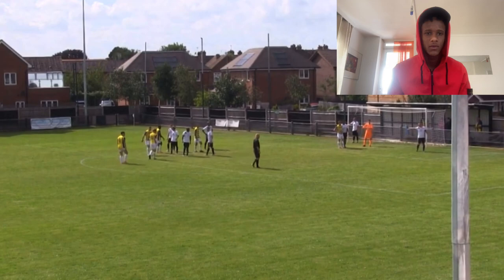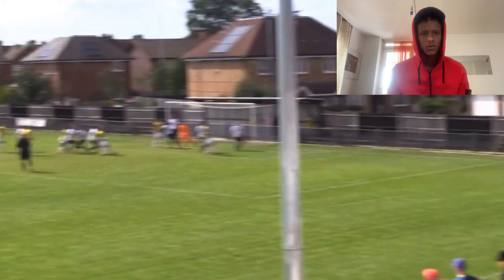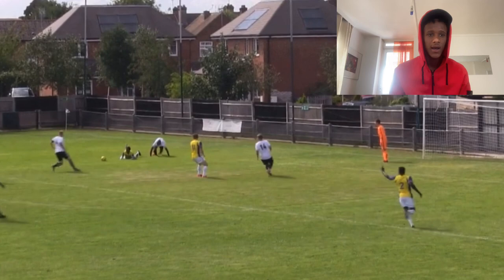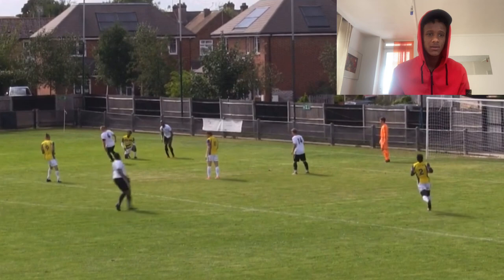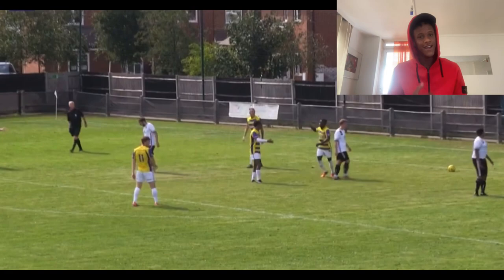Another corner — I zing it in, no one gets their head on it again. The other team clear the ball. The center back clears it, striker heads it on, I take my first touch forward, do a fake shot — he commits and gives me a penalty. I take my penalty and it goes straight down the middle. Our striker luckily heads it and then our right wing back follows up and scores. Lucky — saved me, I can't lie. That's one nil.